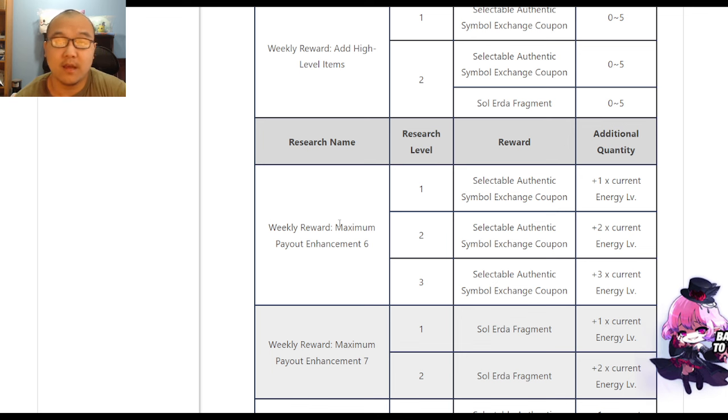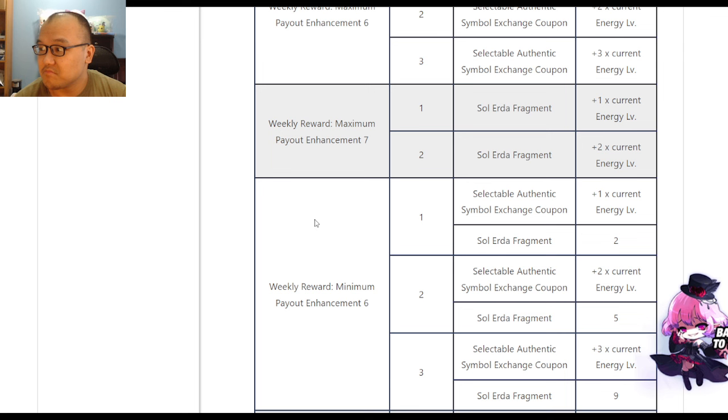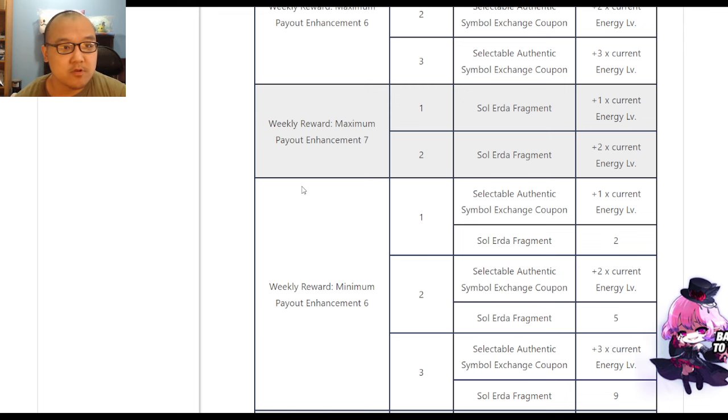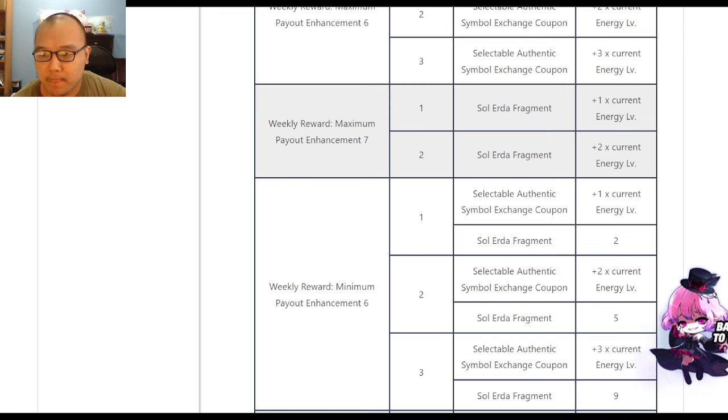Mostly because sometimes when they get stuff, we get stuff, because they also get stuff from KMS a little bit earlier than us. So this makes me think, hey, I'm going to get a head start, because who knows — we might actually be able to get this in GMS. This is Maple SEA's update of what they're calling the Pre-Chaser Patch.